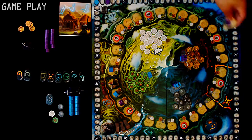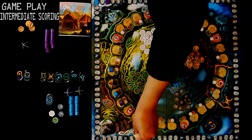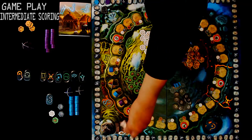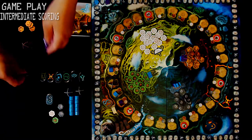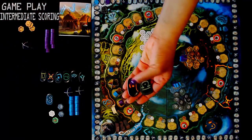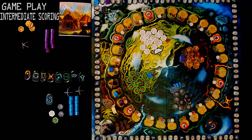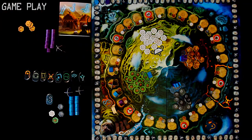After the druid has made it around the board, there is something called intermediate scoring when he gets to the Great River. This happens when the druid passes the Great River to the next available hut. You stop and do an intermediate scoring — you look at how many runestones each player has, and each runestone is worth one point each. You calculate the runestones and add it to their score. The game continues like this until a player has built all of their huts and both of their temples to start end of game.